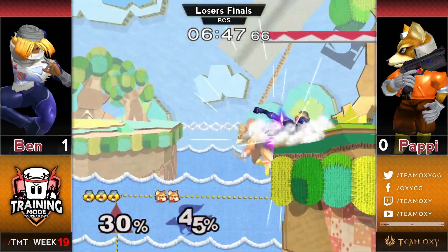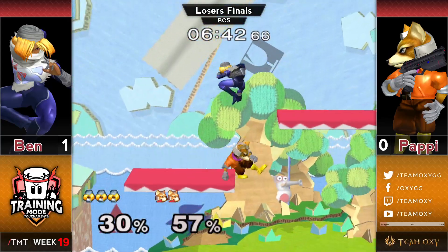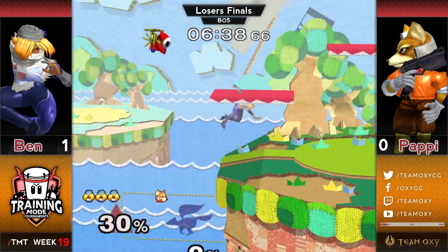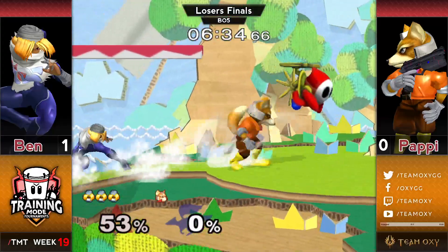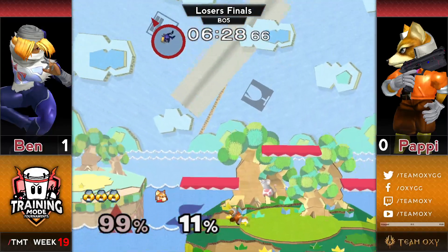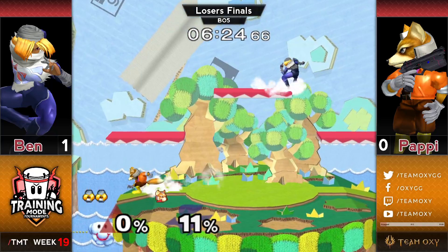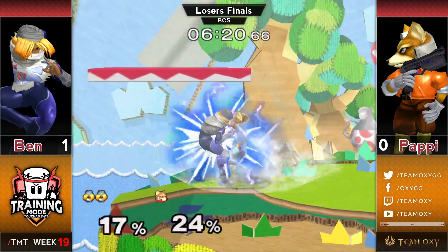Ben's like, I'm down, I'll do it 20 times. That was a big deal. I will do it again. Flurry of aerials on the side platform — so much damage — and he DIs the wrong way. Randall actually would have messed up that edge guard. If Fox had just side-B'd to the ledge, I think Randall would have messed him up and then he would have made it to the ledge, but instead kind of gave up on that stock. But he finds a back air here. Right now, looking like the Ben show.